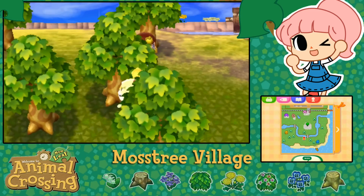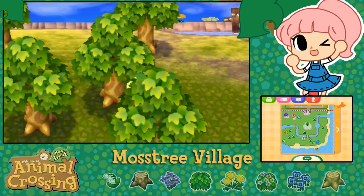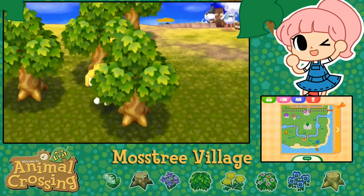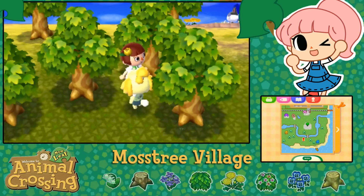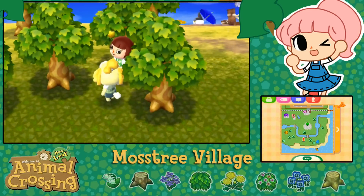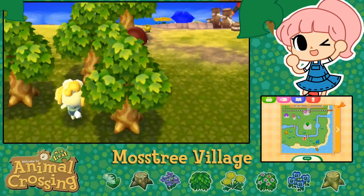I want the campsite to kind of be tucked back over here. Maybe like - Isabel, this tree is in the way so imagine if this tree wasn't here - but I want it. Maybe how about right here? How about here? Maybe it's too far.